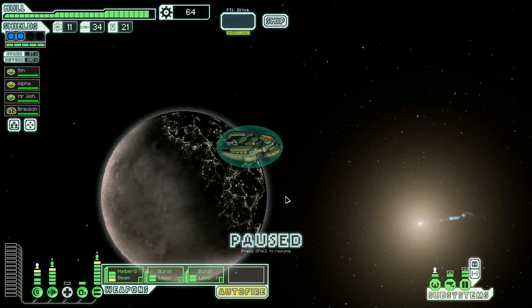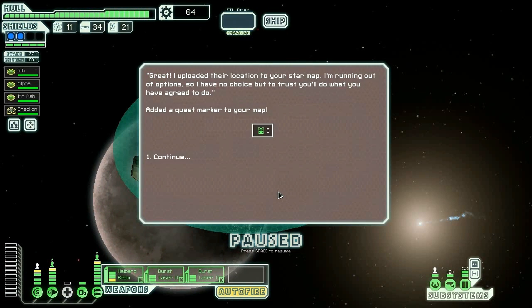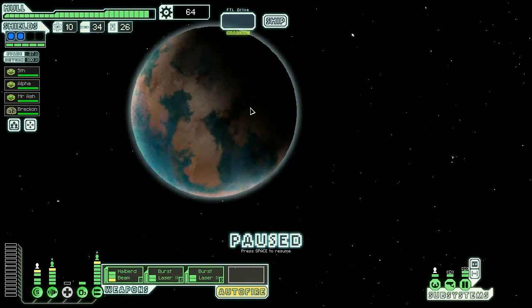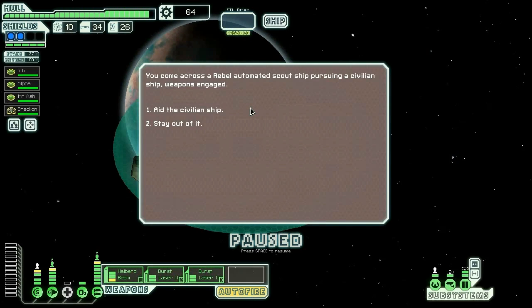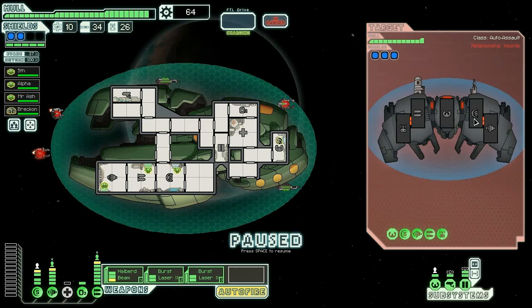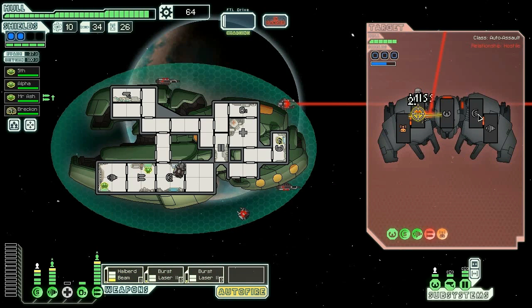Let's go up here and hope this is the rebel stronghold. We'll help you — that's fine, we'll take your things places. Aid the civilian ship — yes, let's do that. We've got to take your shields down, but we've got to take your weapons down first — your weapons are the most important thing. I'm actually going to commit the beam to it as well.